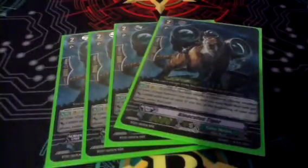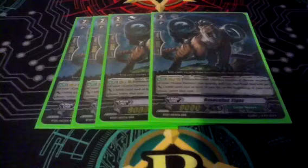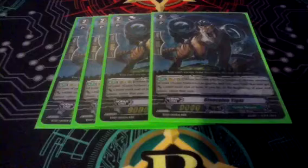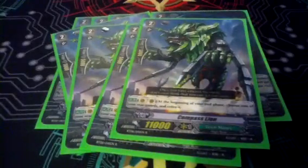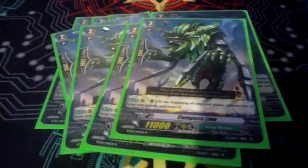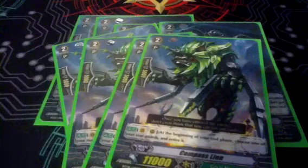On to the grade twos. We have our 4 Binocular Tiger — a really good card, pretty much the best grade two for the clan. He lets you pump up things and then retire them and trigger their skills. He's obviously a great card and your opponent will attack this card often just because of how good it is. Then we have our 4 Compass Line, our grade two beat stick who also starts retiring things and triggering their skills. Having both these cards is very important because they help, outside of the Vanguard, get things retired and trigger things.